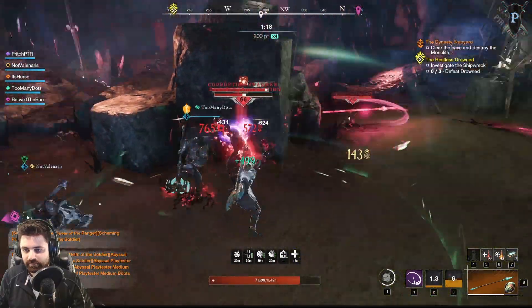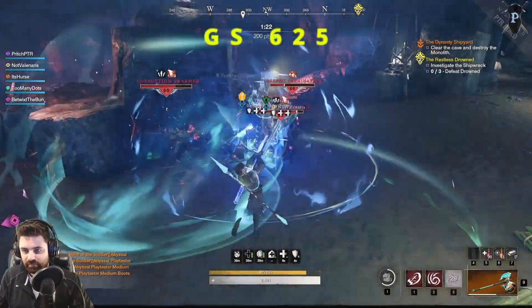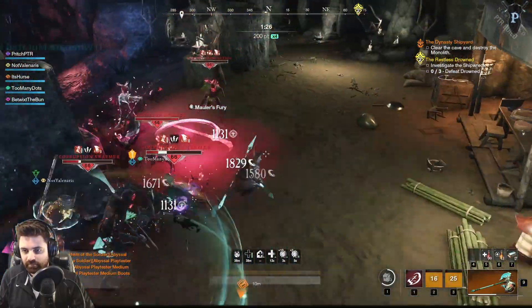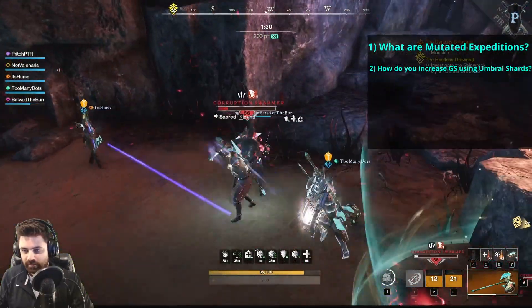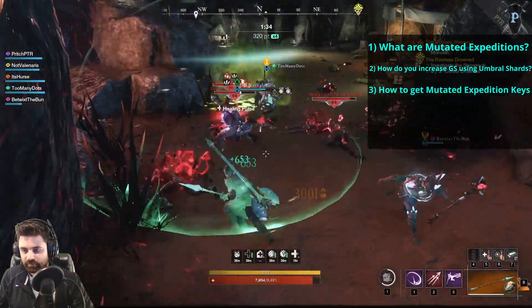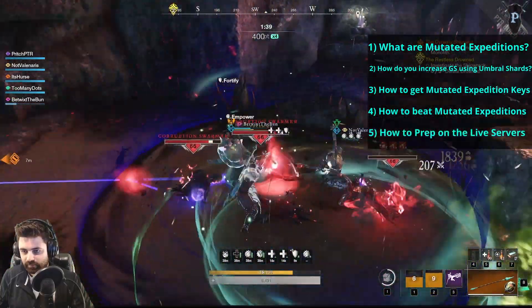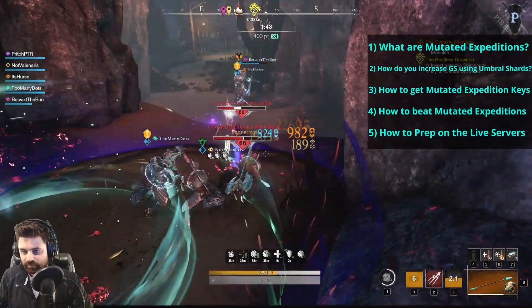What's up everyone? Pritch here, and Amazon has decided now is the right time to increase the gear score to 625 using Expedition Mutations. In today's video we're going to go over what mutated Expeditions are, how you increase your gear score using Umbral Shards, how you get a key for the new mutations, how you should tackle each new mutation, and what you should be doing right now on the live servers to prepare for this January patch.